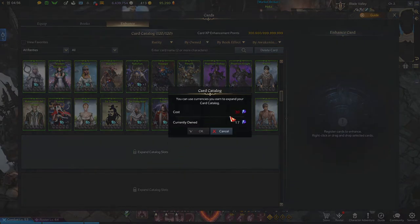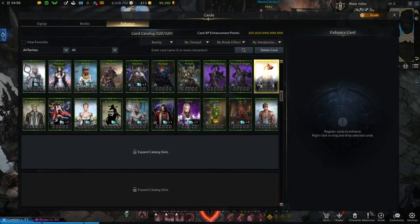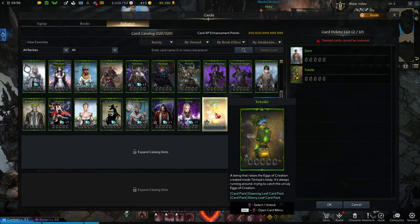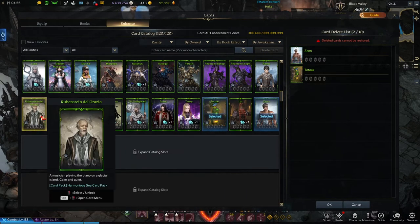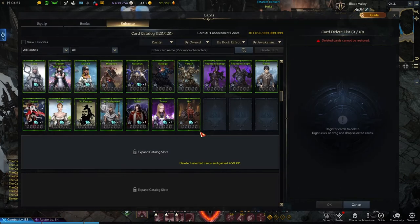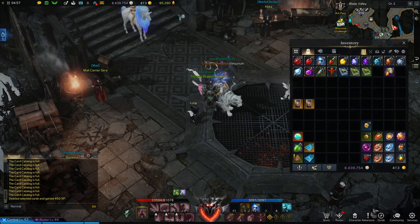At the bottom of the list you can expand your catalog using blue crystals — this will free up some space and allow you to collect more cards. Or you can click the delete button in the top right corner of the screen, then right-click any cards you don't want and hit OK. This will turn those cards into experience and clear up space for new and better cards, fixing the full card catalog issue.